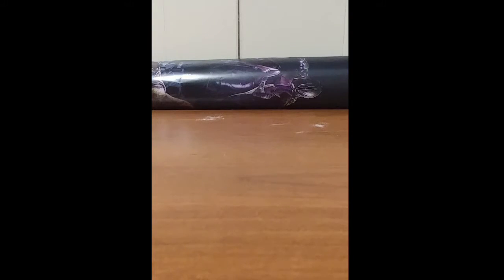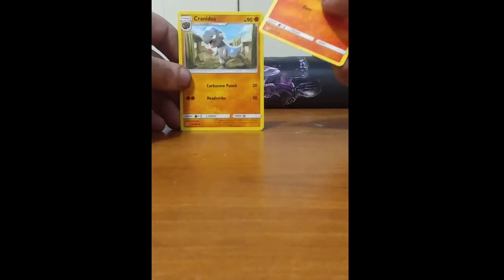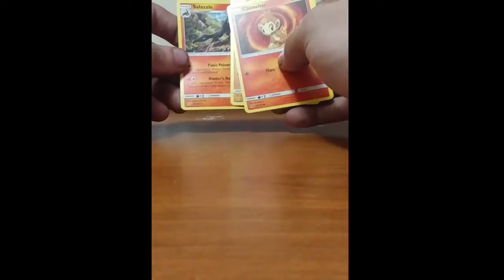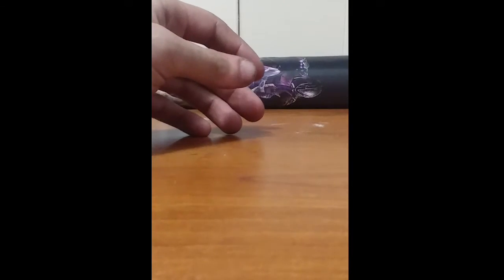Going into the last pack of Ultra Prism. Let there be something good in here please. Starting things off with Chimchar, Cranidos, and last but not least, Azelf. It's a non-holo rare, but that's it for those.